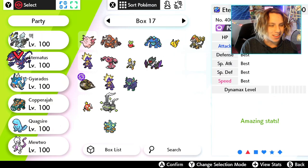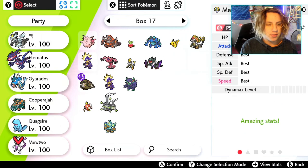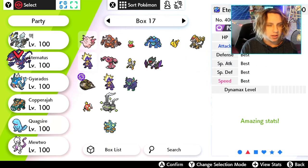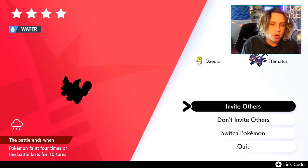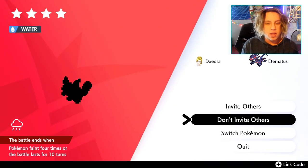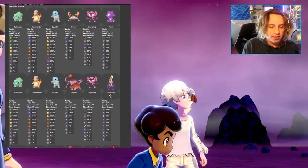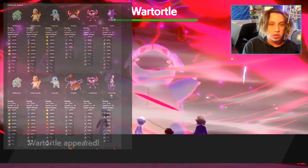I'm gonna show you guys the easiest way to take these things down. If you guys have a Mewtwo from Let's Go or anything like that, definitely teach Mewtwo a fire, ice, and electric move with a crazy move pool — you'll be good. I'm gonna use a Kyurem, and I'm just gonna click 'do not invite others.' You can just take this thing out so easily and so quick. You can do this with all the Kanto starters and just grind Life Orbs, Toxic Orbs, Flame Orbs.